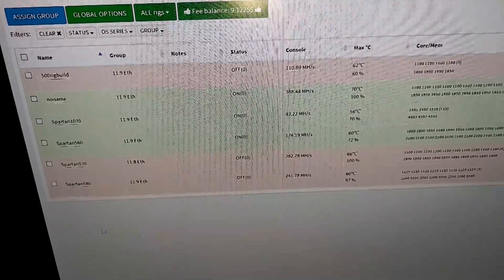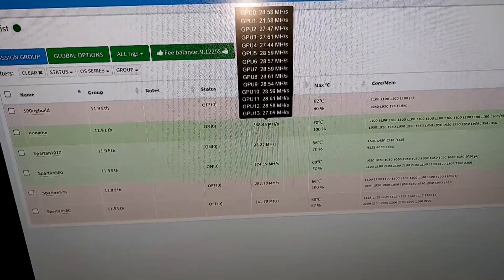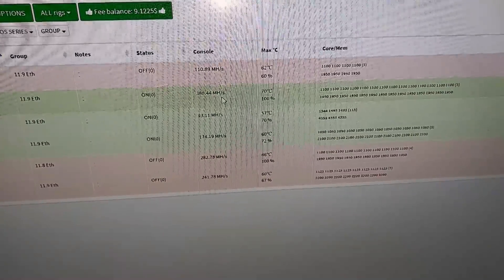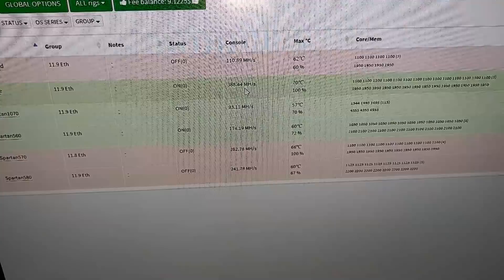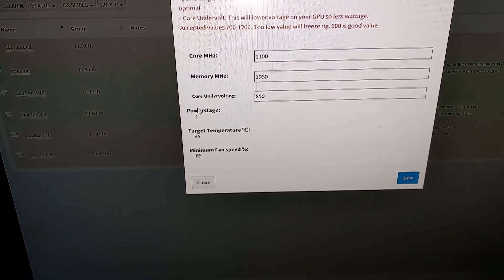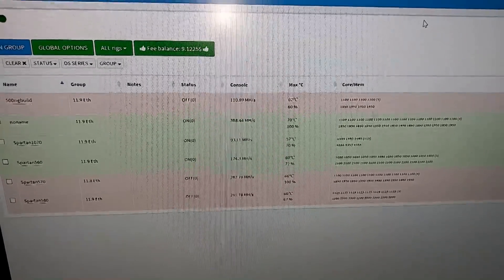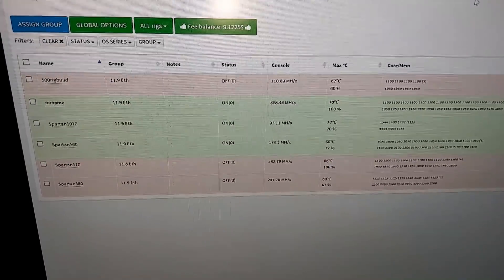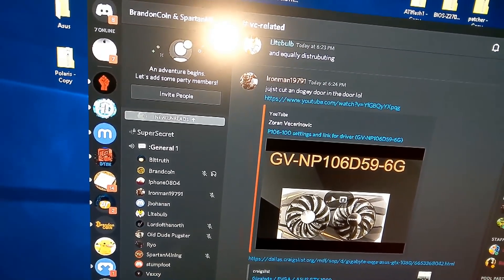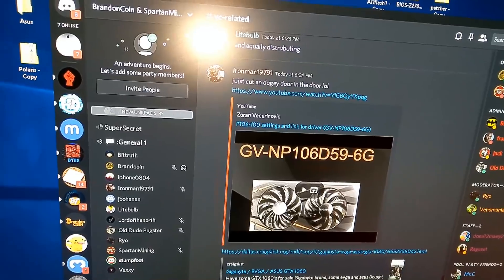Let's go over to the Simple Mining dashboard and I'll show you guys what it looks like. That is the no-name rig right here — the actual 14-GPU rig. You can see 14 GPUs and it is hashing at 388.44 megahash. The overclocks I have are 1950 across the board with 1100 on the core and power stage 3. I can't change anything else in Simple Mining because it has a limit where it says it can only run 13 GPUs properly, but we're already beating the SMOS standard and the motherboard standard.